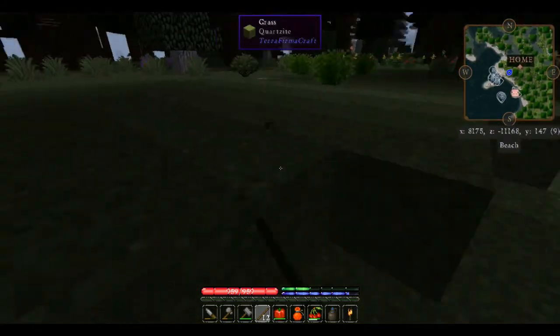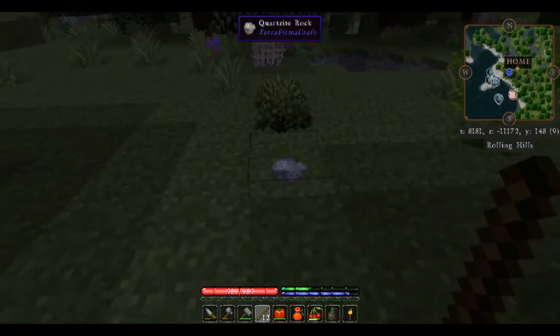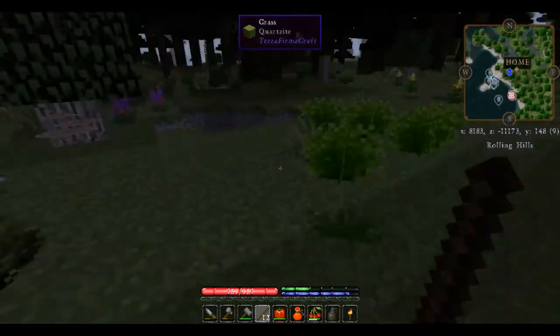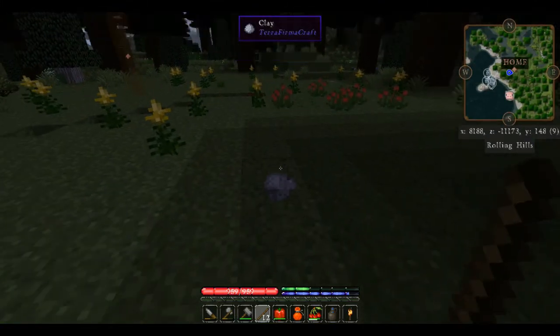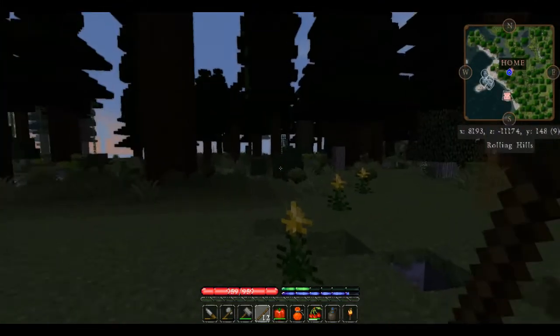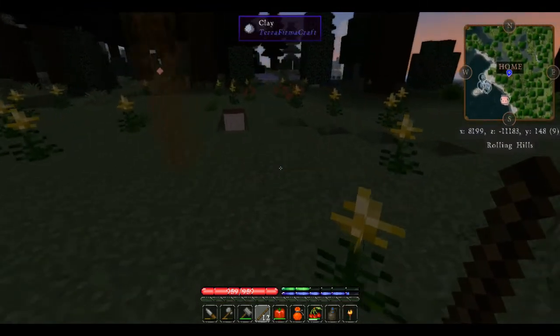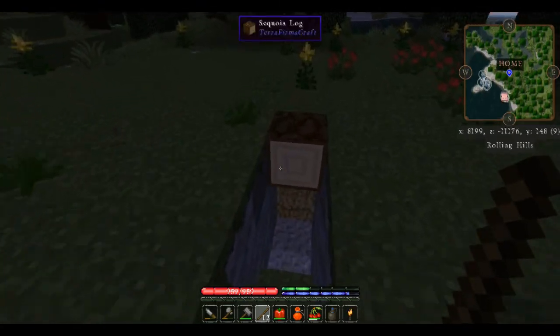The sequoia trees are going to give us a lot of raw wood, number one. And number two, it's going to keep mobs from being able to hide under the trees. I had a skeleton hiding right over here under this tree and was worried he was going to shoot me in the face when I came out.